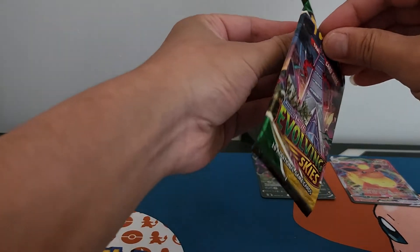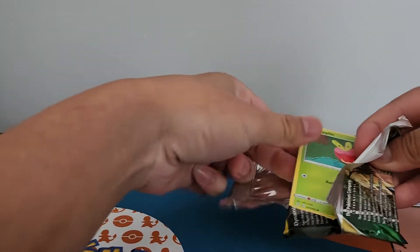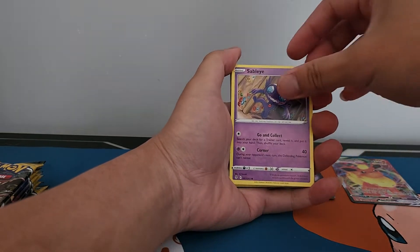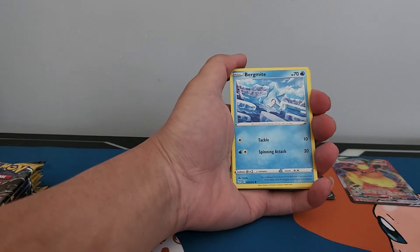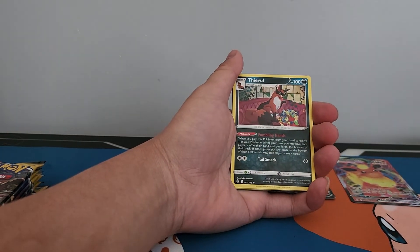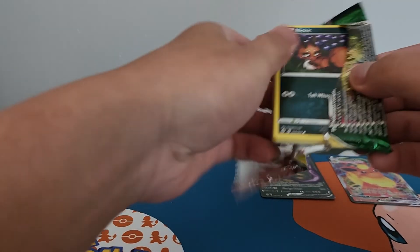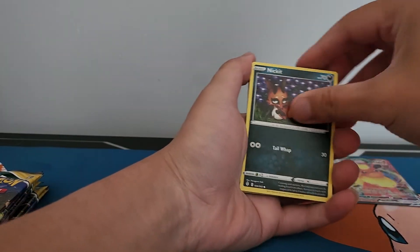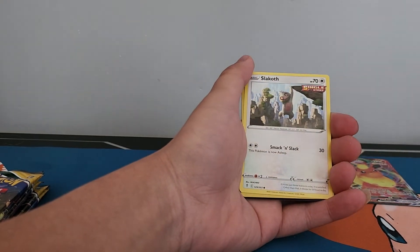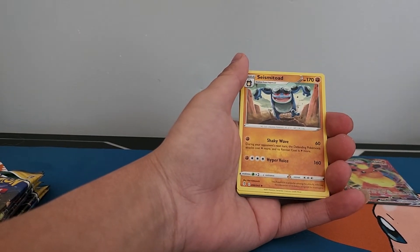So far not too bad, we've got two hits, hopefully we'll get something massive. Applin, Sableye, Kavana, reverse holo and a non-holo rare. Kavana again, Slakoth, a reverse holo Psyduck and non-holo rare Seismitoad.